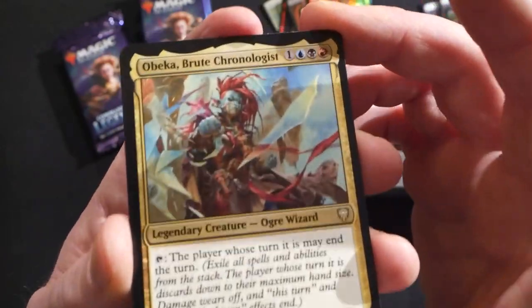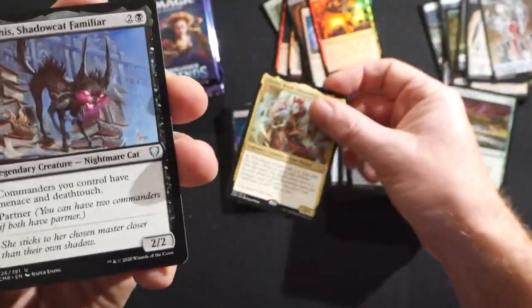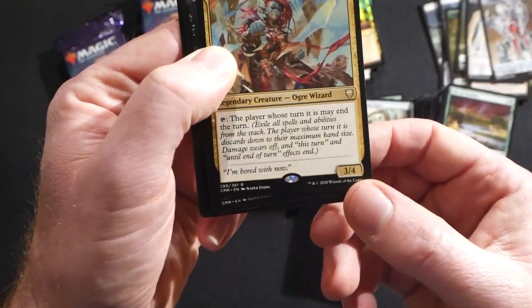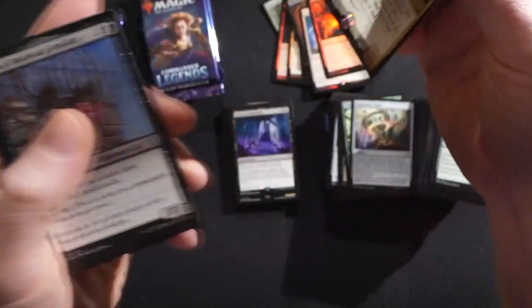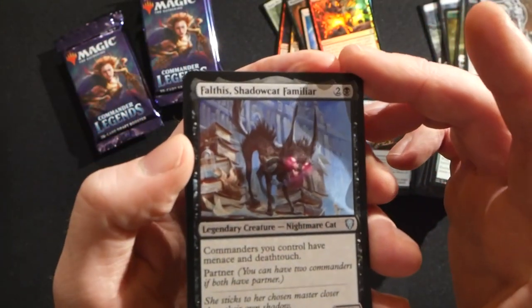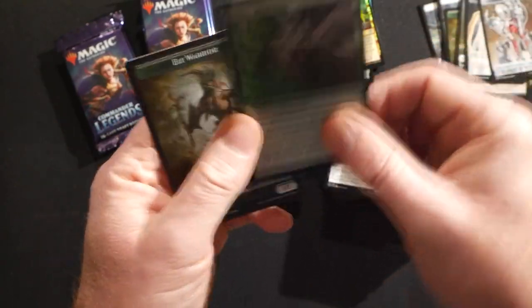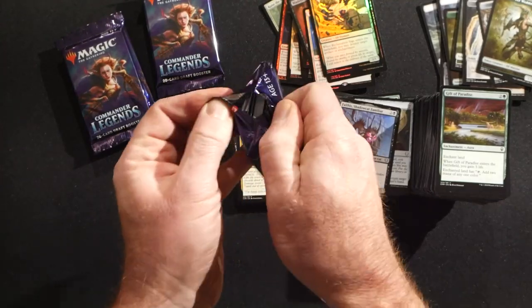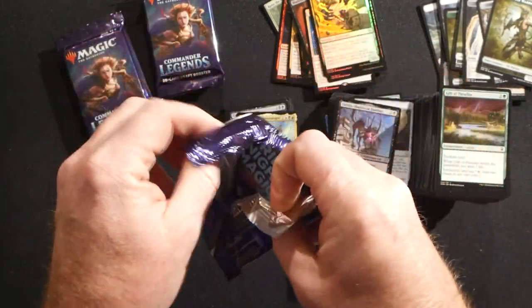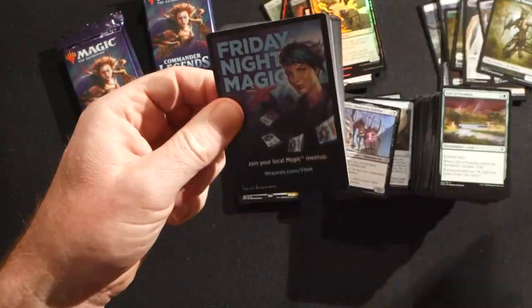We did a little top 10 video on that if you're interested — I'll put that up in the top right corner. Becca, Brute Chronologist is a really cool new commander — you can tap her to give a player an extra turn. It's a may ability. Fall Shadow Cat Familiar, and a foil Rex Shag. Always nice to have foil ones of those — everybody needs Regrowths for their collection.